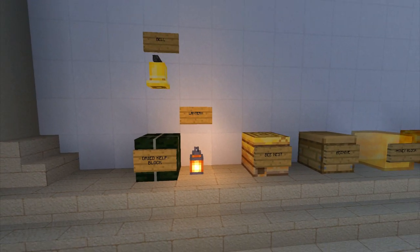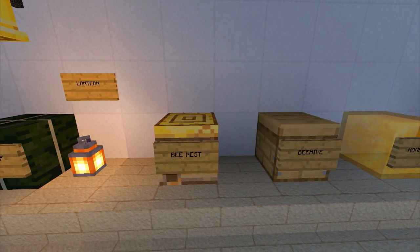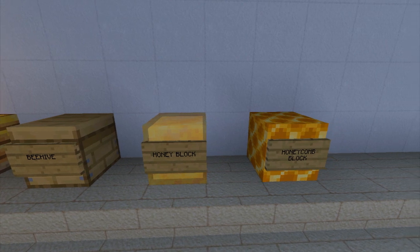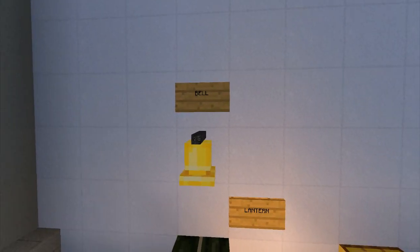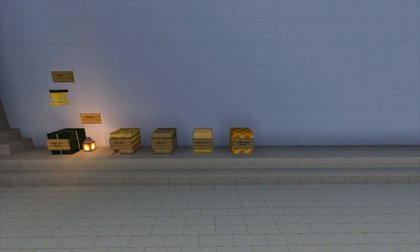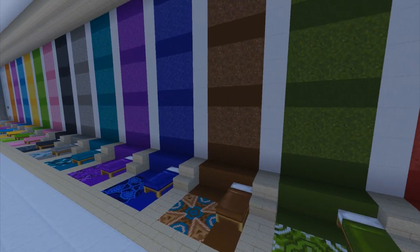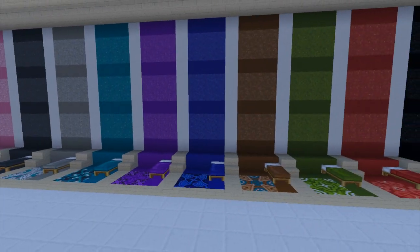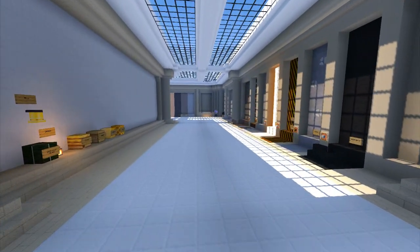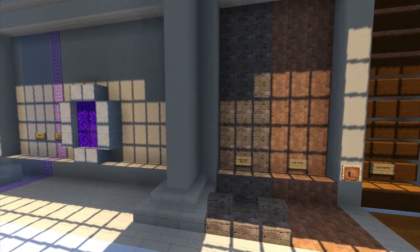We've got the dried kelp block and again these are untextured, so Minecraft automatically pulls the default texture, so you'll be fine on anything that's not covered by the pack. We've got bees nest, beehives, honey block, and honeycomb block - I like honeycomb. And we've got a bell. So yeah, those are the new blocks in 1.15. Just like the ones from 1.12 or 1.13 where we got all the terracotta blocks, those are still untextured - I just never got back to do anything specific with those. We had enough concrete-looking gray blocks so I didn't do anything with those.